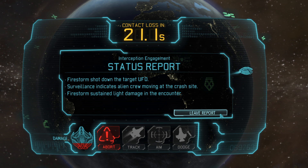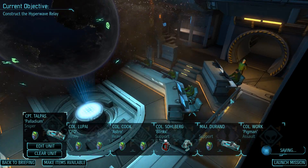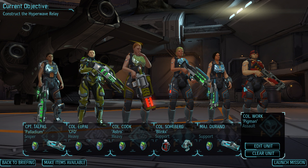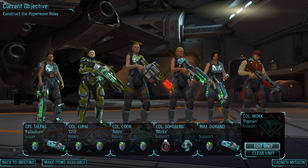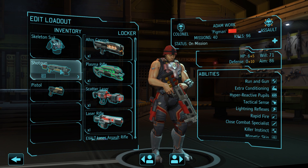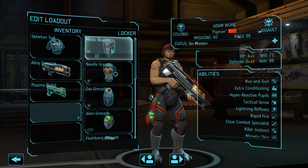Two hits is all it takes to down the abductor. The firestorm did take a bit of damage as well, but nothing that a few repairs can't fix. We'll now assemble our squad, this time without Luisa Santoso as the assault. Stepping in is Adam Pigman, because mimetic skin will be very useful on this mission, and he is the only other soldier who currently has it. We'll equip him with skeleton suit, alloy cannon, plasma pistol, mimic beacon, and alien grenade.